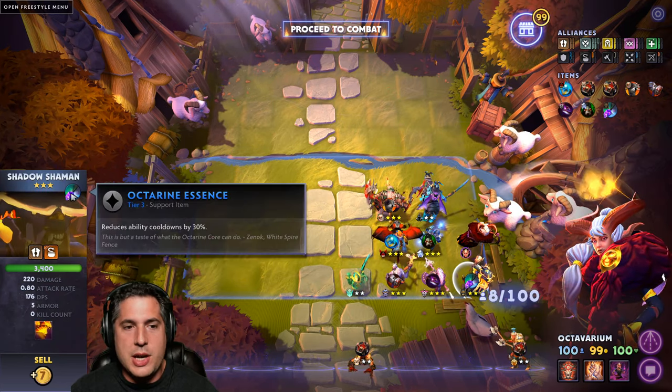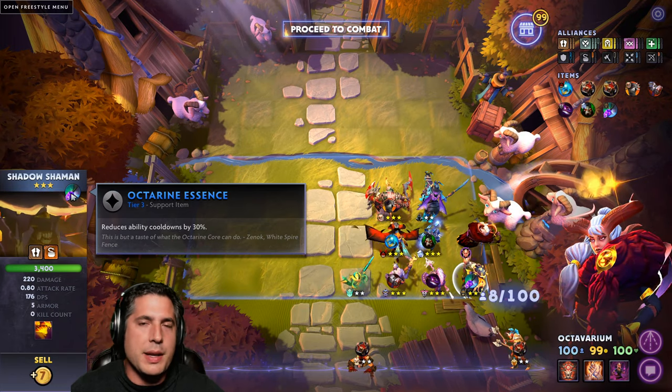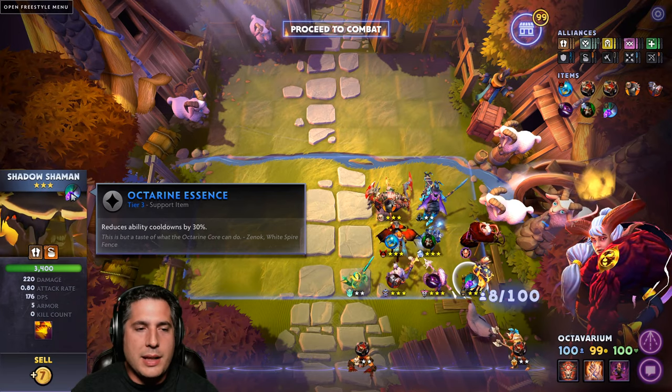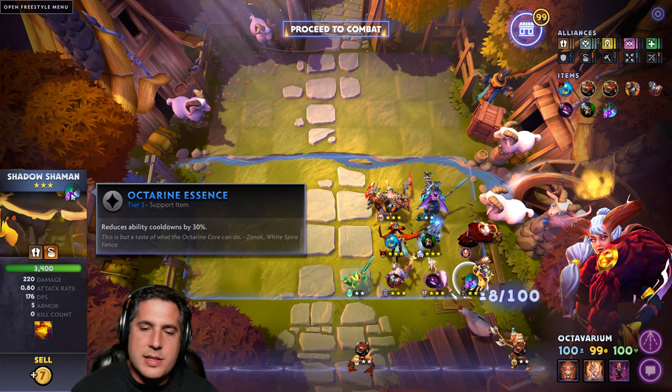Maelstrom is perfect on someone like Shadow Shaman if you don't want to go Octane. I like Octane too, because Octane tends to have multiple Serpent Wards being cast in any given fight. But at the end of the day, Maelstrom is an excellent item for Shadow Shaman as well. And this is a top meta build - you're going to find success with it.